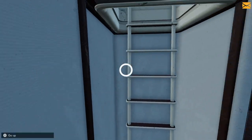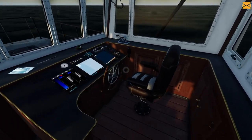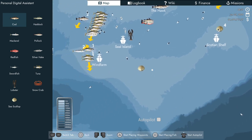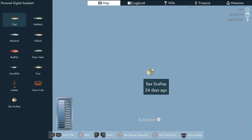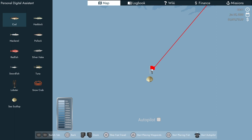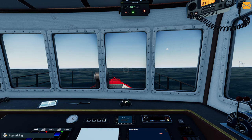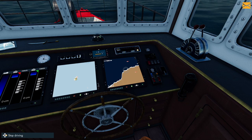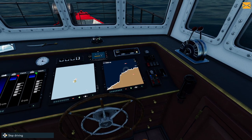We can go back up to the bridge - there we are. That was the little tour. By now we should be clear of port, so we're going to go to the scallop location from 24 days ago - the most recent one. We'll place waypoints and fast travel to get over to where we need to be, get the crew on board, and start the dredging.